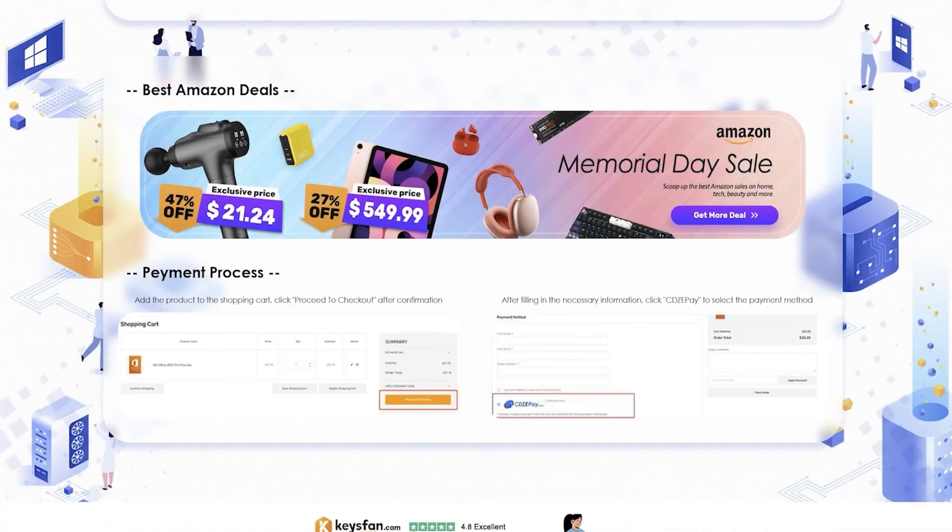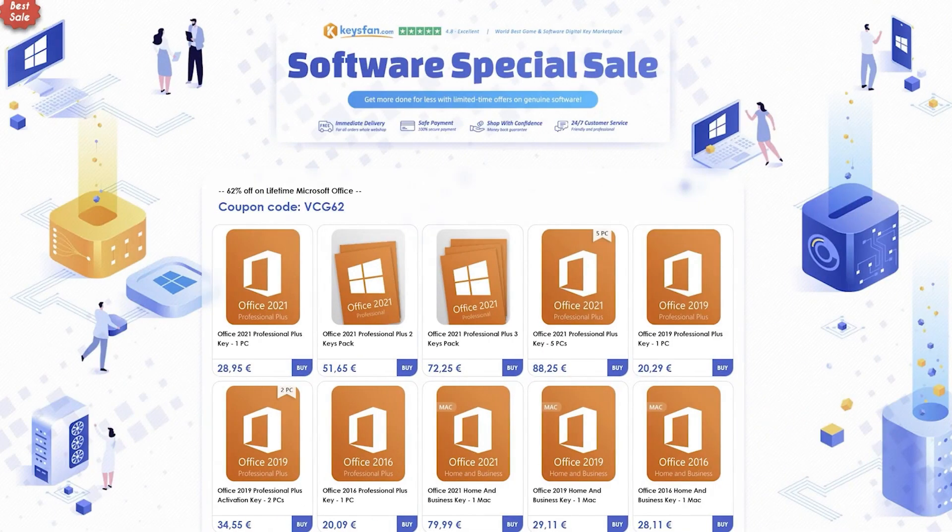For Office keys or Windows plus Office packs, you get a 62% discount with code VCG62. Payment options are explained on the offer page — card or PayPal. Keys are sent by email with instructions; check your spam folder just in case. Customer service is available 24/7. All links are in the description. Thank you if you purchase a key — it supports the channel, which largely survives thanks to this partnership. Big thanks to you and to KISSFAN for sponsoring this video.